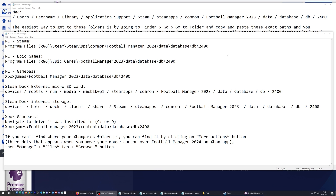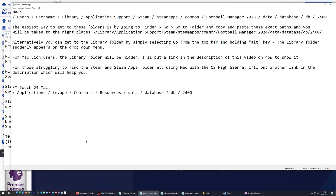Here are the equivalent folders for Mac, both for the normal version and the FM24 version. There are some special things on Mac where the folder can be hidden, and I am going to put links in the description below to how you can find those hidden folders.